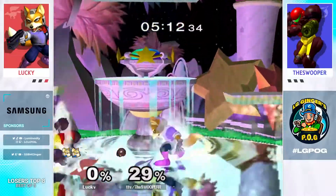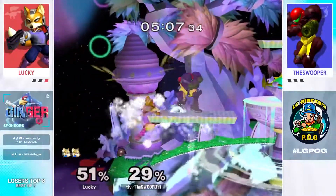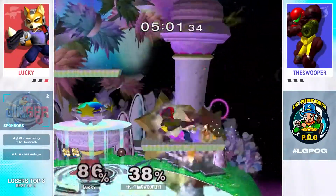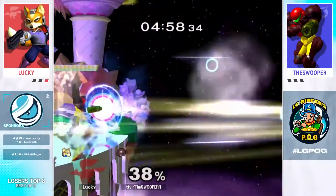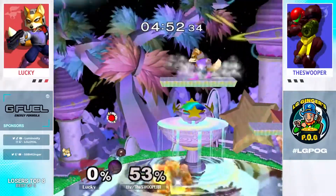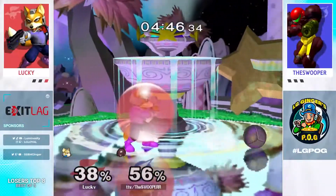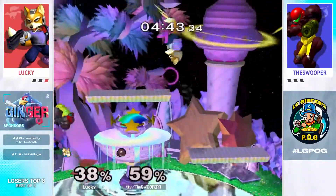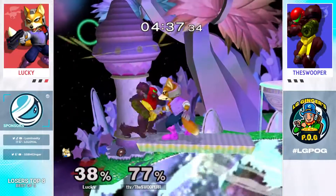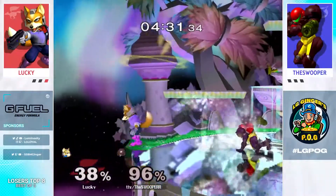Just takes the hit immediately, strong back airs out of it. That was nutty. Nice up tilt — this is huge damage. Gets the slide-off edge cancel tech though. Went for the pivot jab — why? No way, what a sick combo, and now Swooper's just right back in it. Up tilt again, knockdown, goes for the jab. Swooper wavedash forward right as Lucky wave landed backwards, and they just invaded each other's space for a quick second. This could be it.